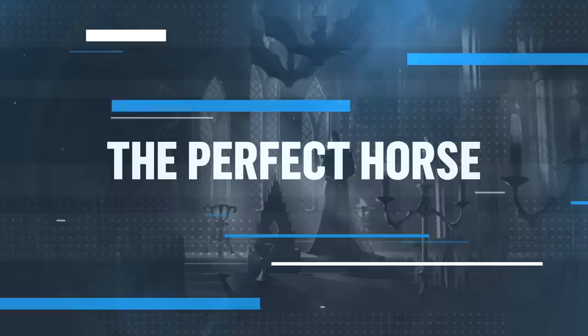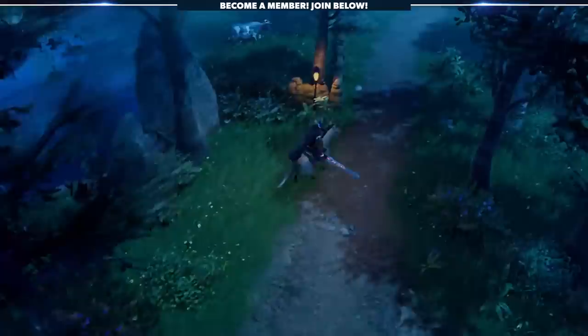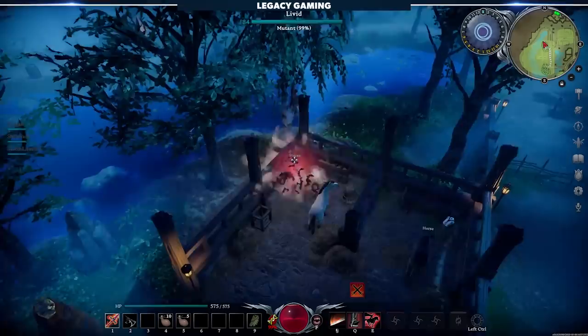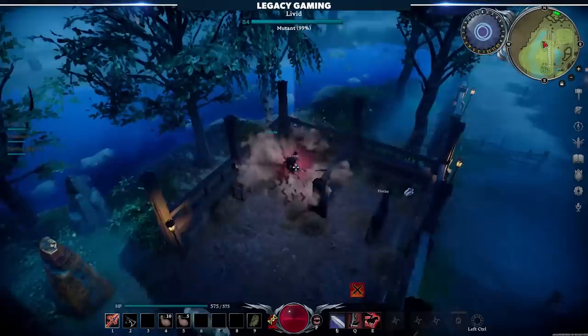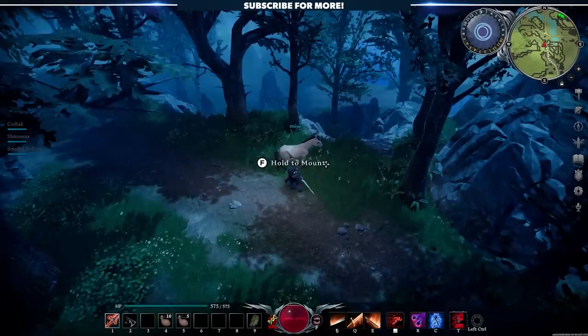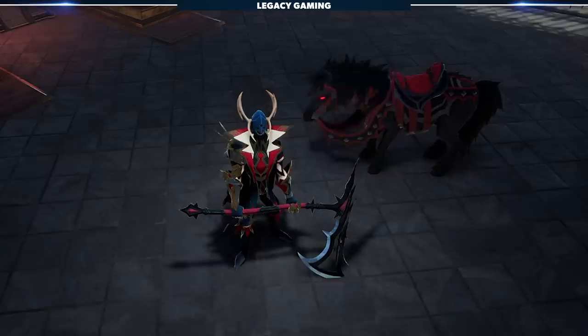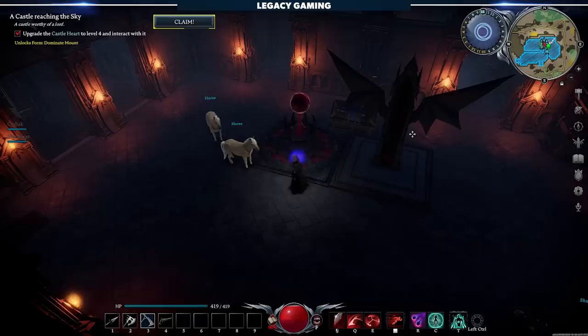When it comes to getting around the map, nothing compares to the horses commonly found in the Dunley Farmlands. Each one is unique, with random stats: speed maxing out at 11, acceleration maxing out at 7, and turning speed maxing out at 14. The better these stats, the better the horse. Up until this point, if you found that perfect horse, the chances of it dying or being stolen right from under your nose were astronomically high — one of the biggest complaints amongst players. You'd keep it hydrated, take it out, and then a stray fire arrow would end its life. With the Gloomrot update, all of this is a thing of the past because of one important addition: vampiric horses. As you progress your castle heart, you'll unlock various upgrades, and once you upgrade to level 4, you'll unlock the brand new vampiric power, Dominate Mount.